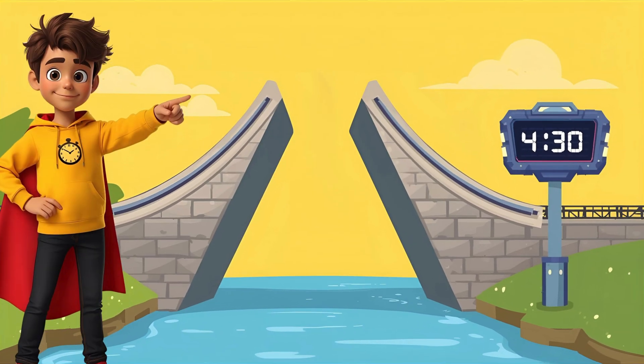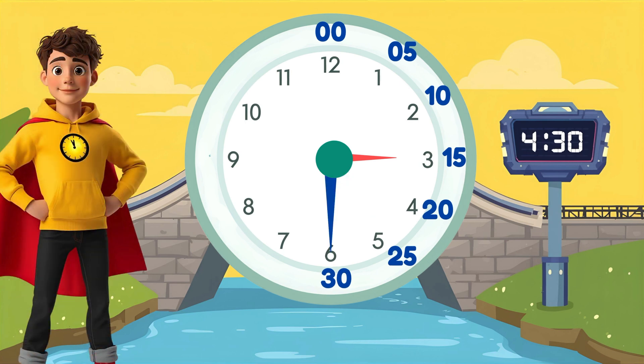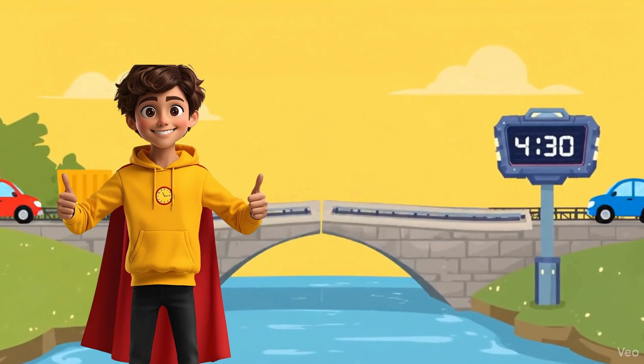The bridge is up! We need to show 4:30 to lower it! The long hand is at 6 — that's 30 minutes. Now the short hand: for 4:30, where does it go? Does it point at the 4, or halfway between 4 and 5? Draw it! Yes! Halfway between — it's past 4 but hasn't reached 5 yet! Bridge is down! You did it!